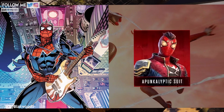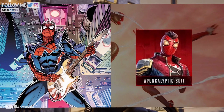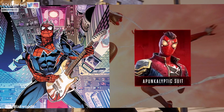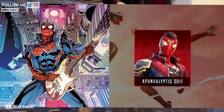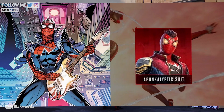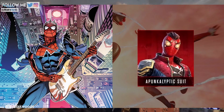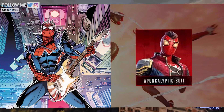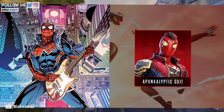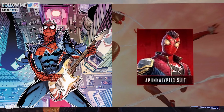Next, we have the apuncleptic suit. We previously had a Spider-Punk outfit in past Spider-Man games, but now we're getting this post-apocalyptic suit that has everything you could ask for in end-of-the-world fashion — a leather vest, a strap across the chest, and just enough space in the mask to let your trendy hairstyle breathe. This is my second most favorite outfit out of all that we've seen so far.